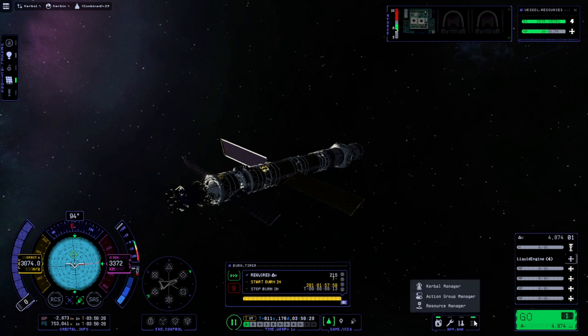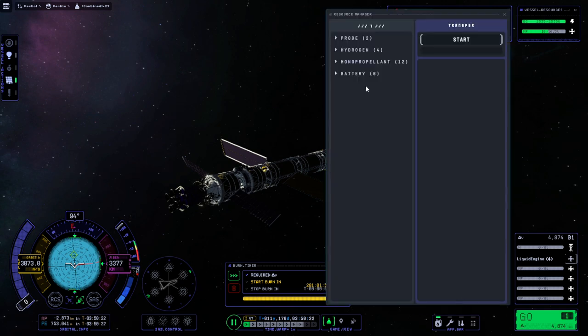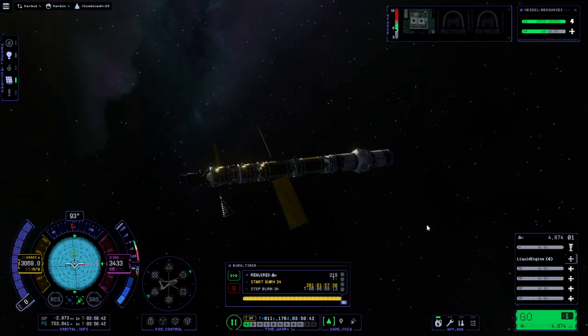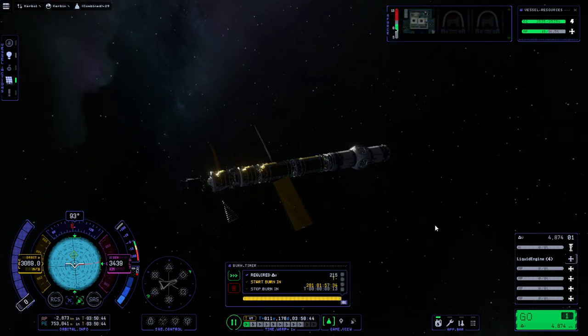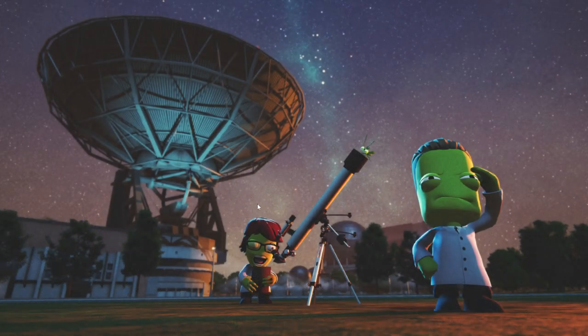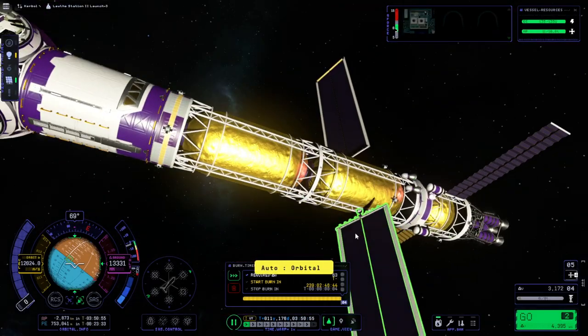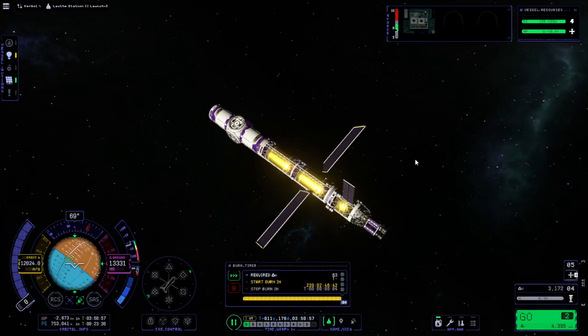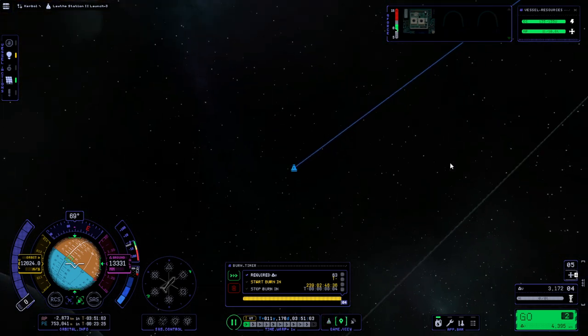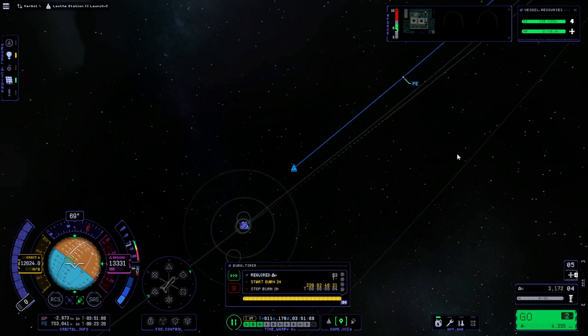Do we have fuel on here? That's a good question - let's just make sure. It seems that way. Okay, so that means the other one is the one we need to pay attention to first because it's coming up first. Let's try the tracking station again - okay, it's on the right one immediately this time. Right, let's get on to the mid-course correction then.